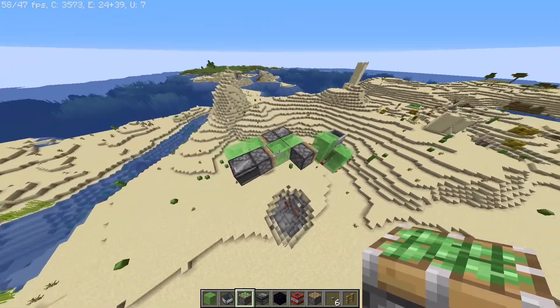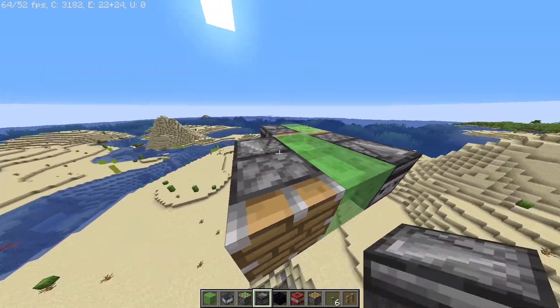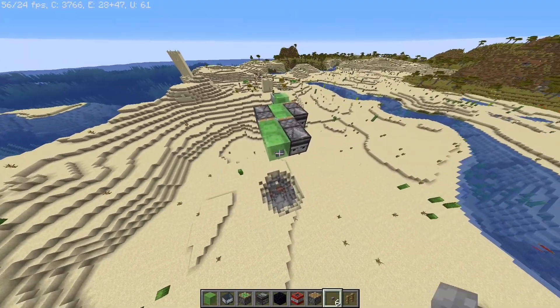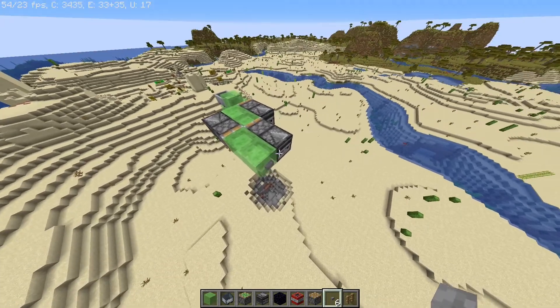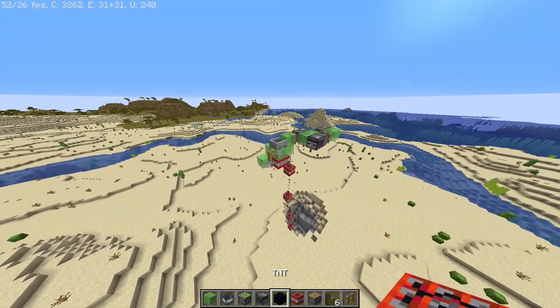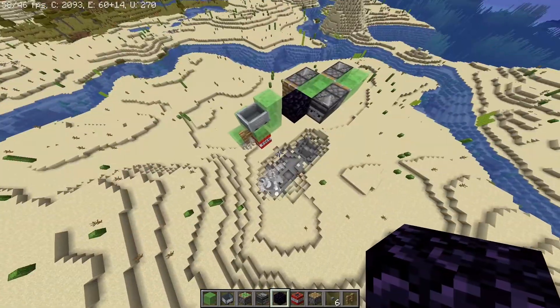Now we just need an observer here, and hopefully if I have done this right it should — oh wow — should be functioning. Yep, so it's dropping TNT all over. But wait, that's only going to blow up one line.